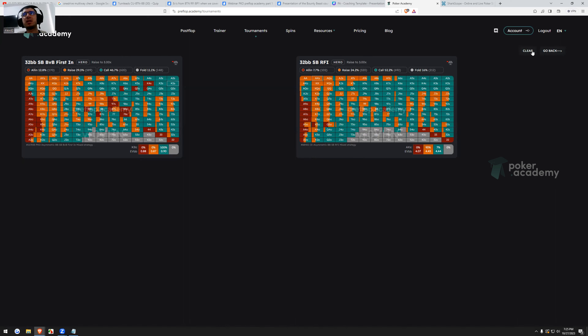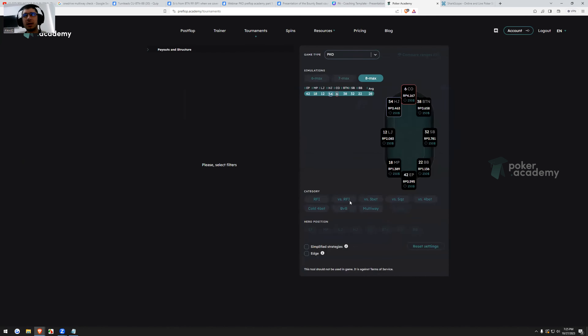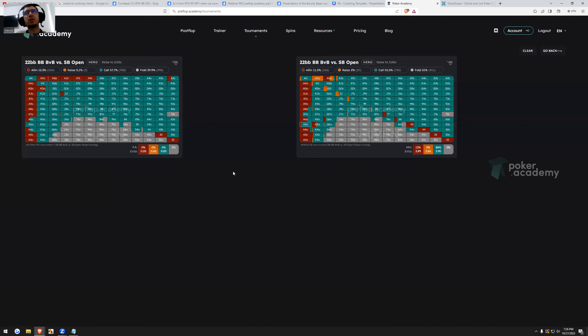Looking at big blind response versus raise in both examples: the folding percentage is similar, which is expected since the bounty range is weaker so we fold slightly less. Interestingly, on the left in bounty we have literally zero 3-bets non-all-in — we only play call or jam, apart from folds. And when we jam in bounty, we stop having bluffs like K5o, Q6o, K3o, K2o. We see a lot more value hands — a much more linear range.